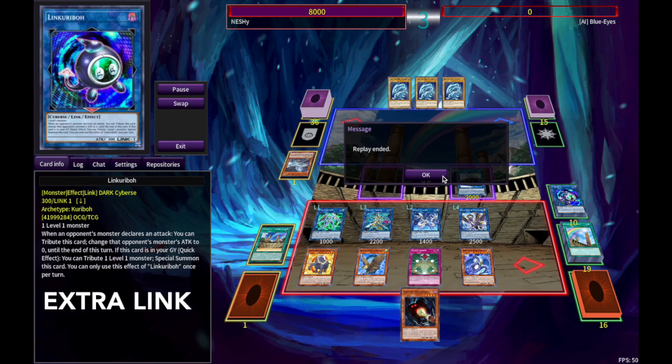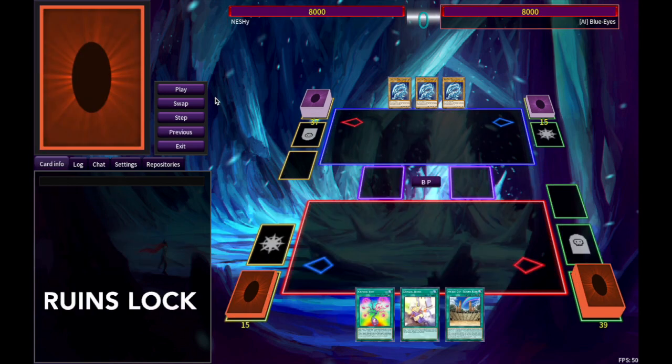I'm actually going to show you a way that we can do this in pure Crystal Beasts without running any of these engines. It's not going to be the Extra Link, but it's just going to be a Rainbow Ruins lock. So here we are — we're having the same three cards in our hand. We're going to show you my signature combo, the Rainbow Ruins lock.